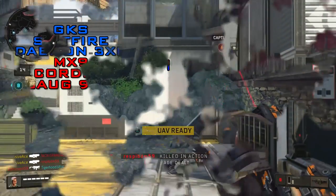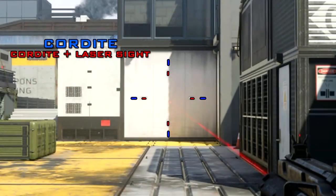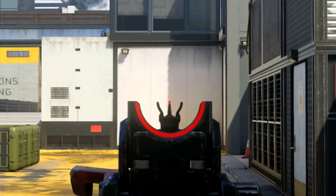As for hipfire, there are two different categories for SMGs and the Cordite falls into the category with the wider hipfire spread, along with the MX9 and the SOG 9mil. When we add the Laser Sight attachment that reduces our hipfire spread by quite a noticeable amount, and I'm actually a pretty big fan of using the Laser Sight on this gun.